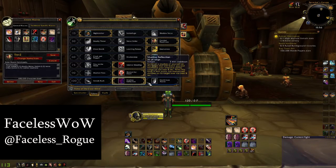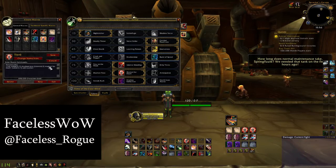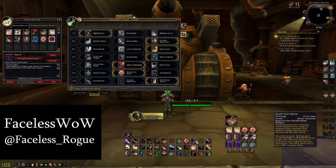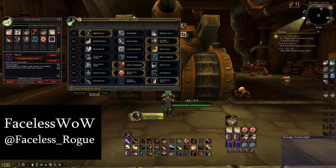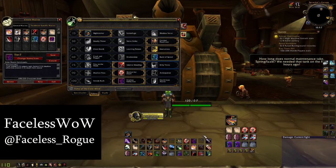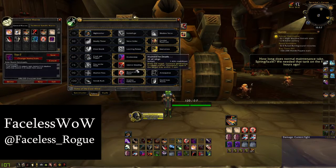The ones I really switch around are shadow reflection, death from above, burst of speed, and shadow step. It's exactly the same structure: show tooltip, cast, talent, tier four — so four one, four two, four three — with the spell names corresponding to your talent tree, and so on for tiers six and seven. As you can see, if I swap shadow reflection to death from above and save it, it'll automatically change the tooltip to death from above instead of having to drag it on manually.